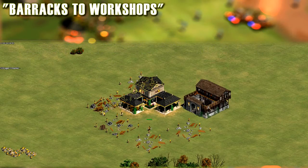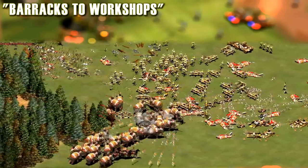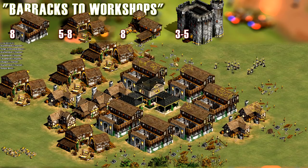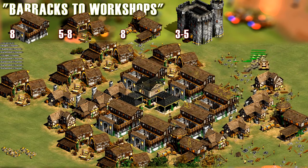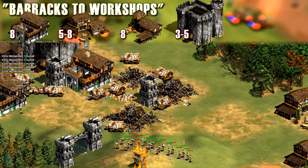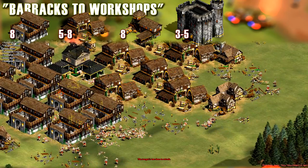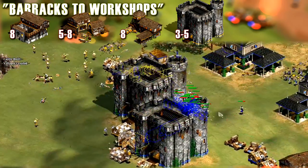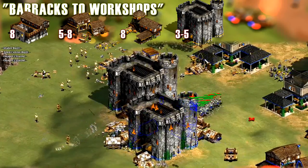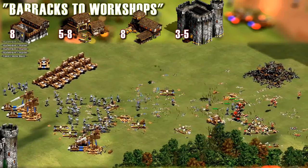Another build order is the barracks to siege workshop opening. This one can catch fellow archer civilizations by surprise because you get onagers out incredibly quickly, and it can be very effective versus elephant civilizations because you can get your halberdier and heavy scorpion combo rolling. Basically, this build order is the same as the previous one except you make your siege workshops before you make archery ranges. I often do create archery ranges after the workshops though, because the Arbalests and skirmishers can be very useful. You'll still need infantry as a sort of meat shield early on. This would be the preferred opening versus the Goths and maybe versus the meso-civs, because you can get champions and then heavy scorpions out to defeat their infantry. Keep in mind that this will only work in the HD expansions, because in Age of Conquerors you don't have heavy scorpions.